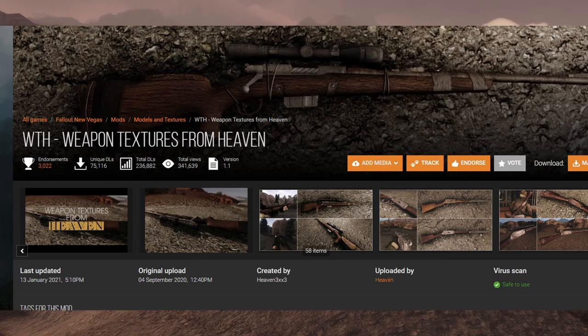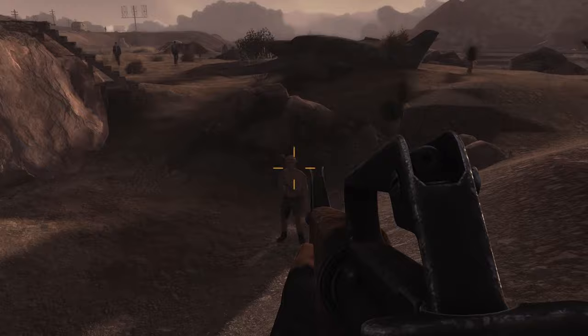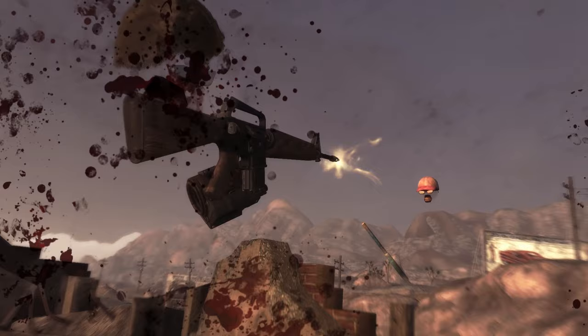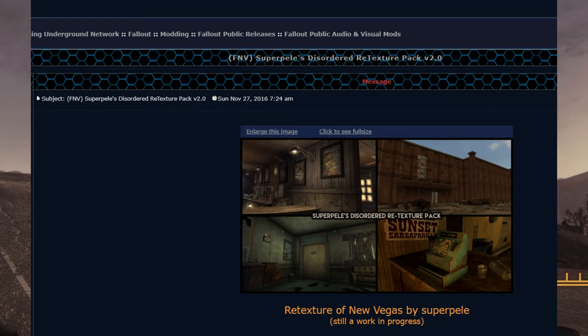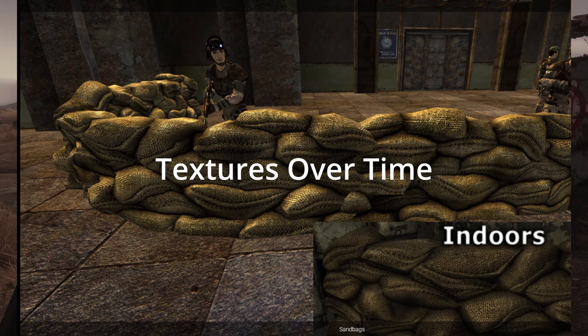For weapons, I alternate between Weapon Textures from Heaven, which is basically the vanilla textures but better, and WAP, which goes in a different direction for some weapons but is overall very high quality. It really depends on what weapons I'm using, since there are some guns where I prefer vanilla over WAP and others where WAP looks better. For interiors, I use Atmospheric Lighting Tweaks, which improves the lighting in all interior cells and makes a huge difference. The main texture mod I use is Super Pele's Disordered Retexture Pack, which makes nice changes, most noticeably to interiors. I also use the Sandbags retexture from the Textures Over Time mod.